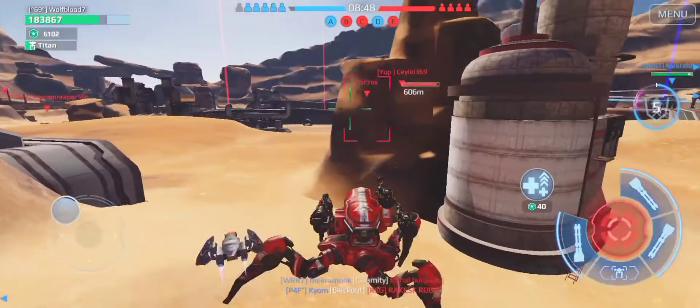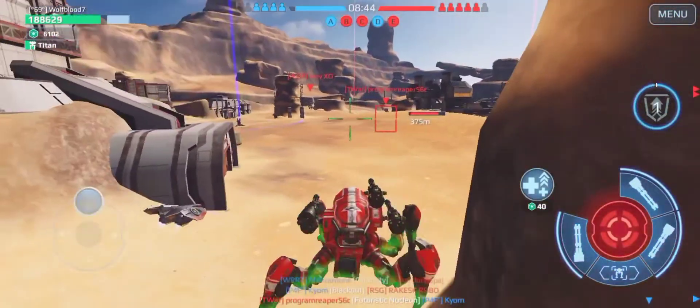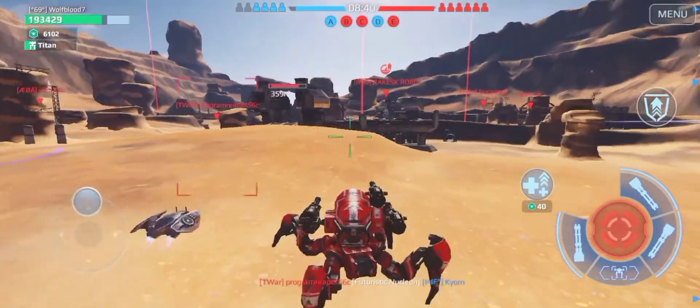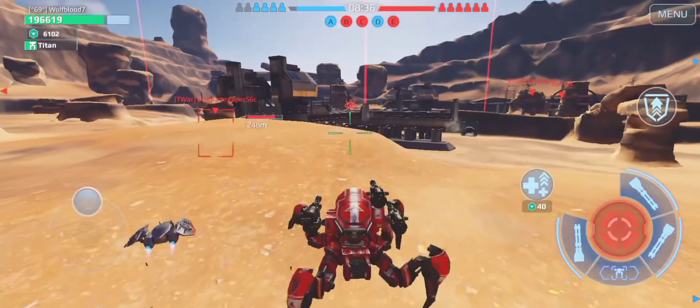So we actually do need to get another beacon here. This thing has a lot of health — it has more than the Fenrir, I'm pretty sure, but it's not as strong. The Fenrir has defense points, which makes it way better. That guy went into stealth — oh, it was a Scorpion. I'm going to have to jump. He's just going to come back — yeah, he came back.